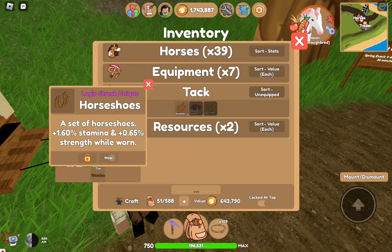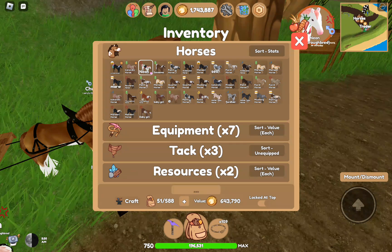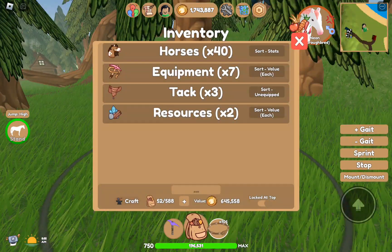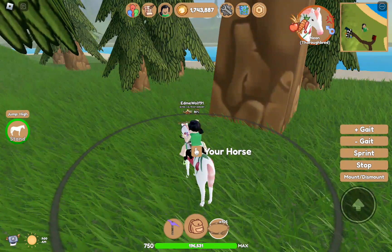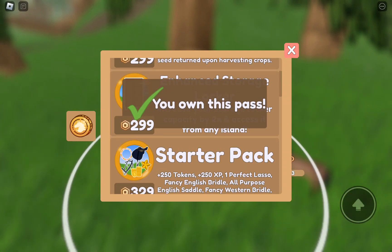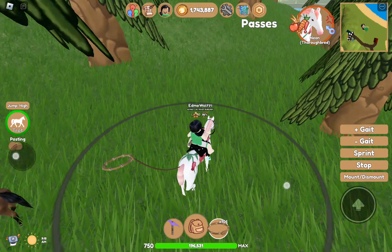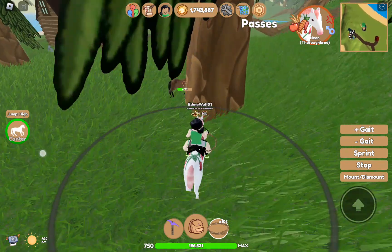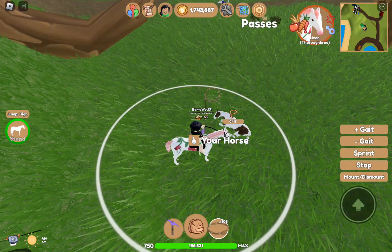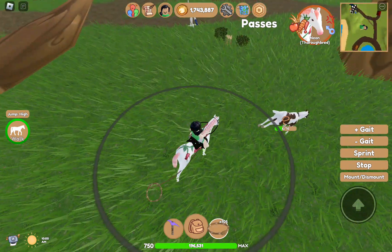I need to figure out what I need versus what I'm going to sell. I did buy the Robux pass for times two storage — I think you have 250 free max at the barn, so that definitely helps. It is kind of expensive for the last tier but it's still very helpful. You can also put your horses in there.